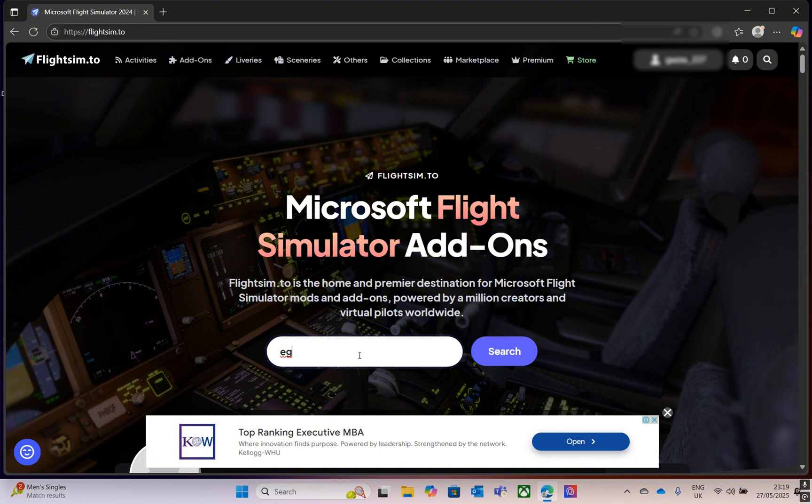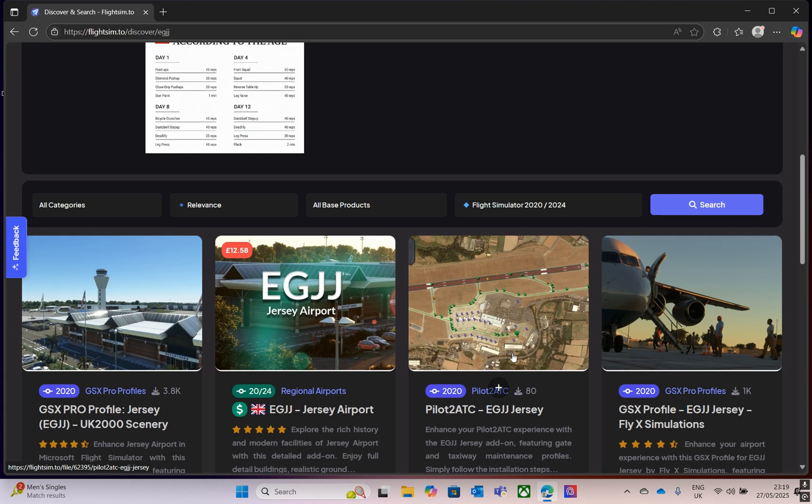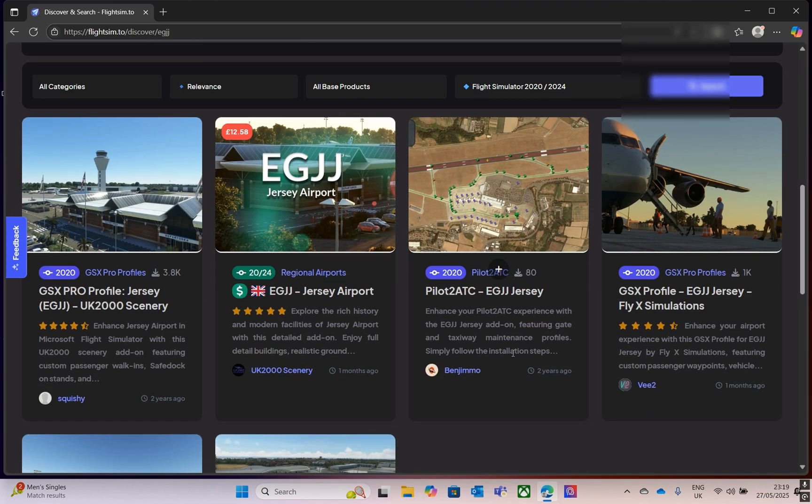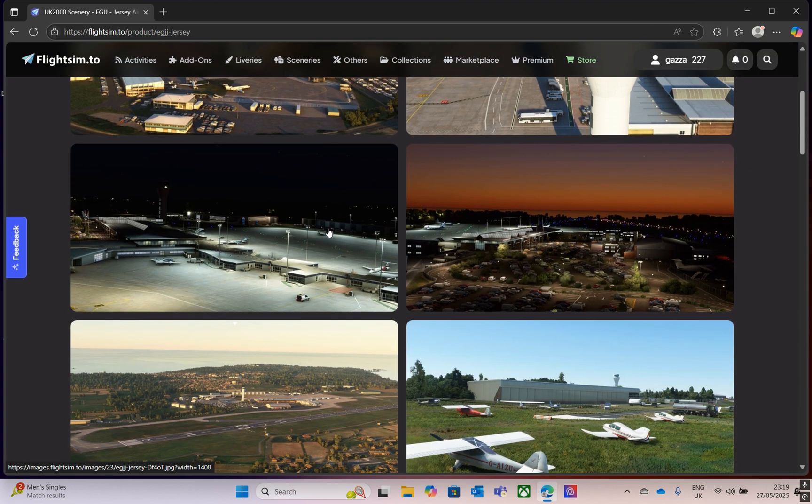Then login once you've created the account. Search for the airport — I'm doing Jersey, which is EGJJ. Find the airport you want to install; you can see it's beautiful.